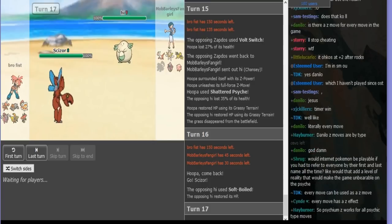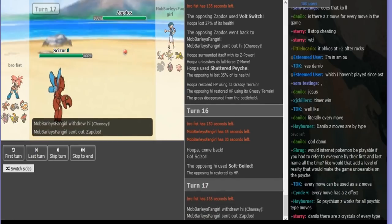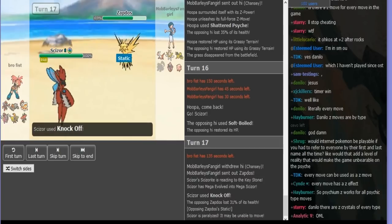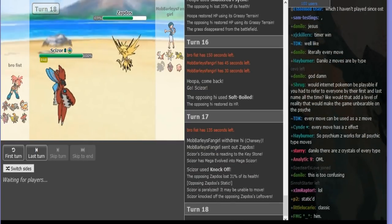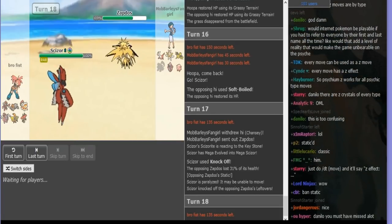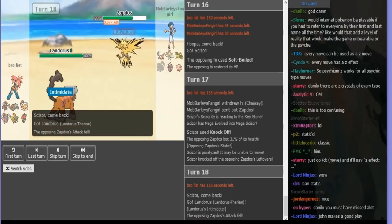Fire and Burn would be nice, but I have Scald or Will-o-Wisp. I'm going to go into Zapdos on the knockout and get the first-turn para — which is really good. Here, I think I don't reveal Heat Wave. I think I Heat Wave on Hoopa here. No — I think I Volt Switched.